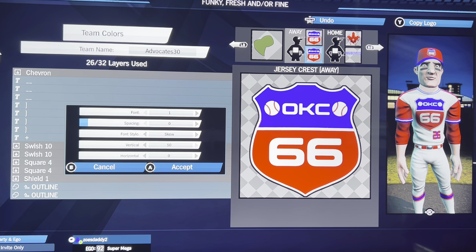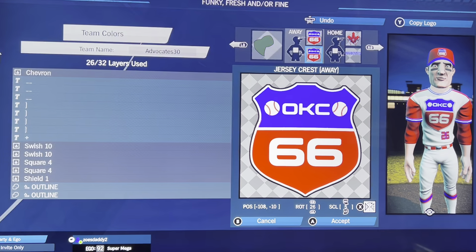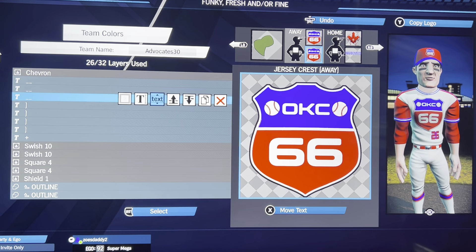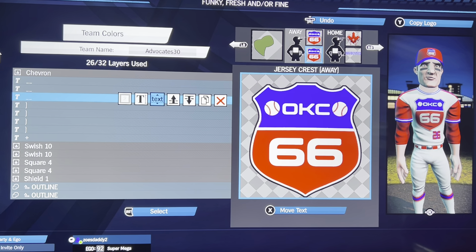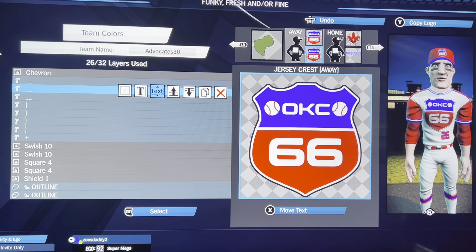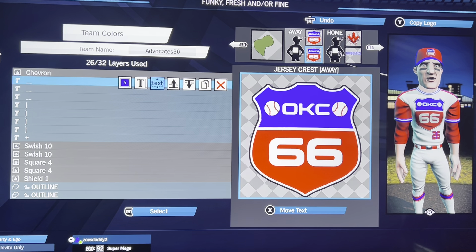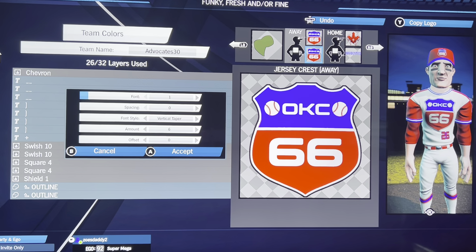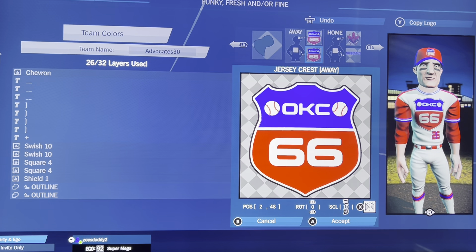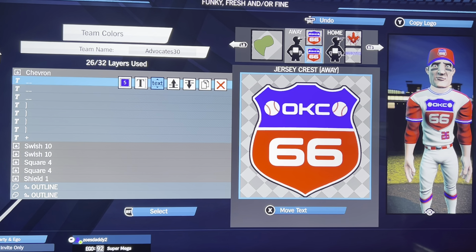Then I did two underscores in font 1, skew vertical 50. It looks like that — it just doesn't bulge out the shield on one side. That's at negative 108, negative 10, 26 rotation, and 5 scale, in white. Copy and flip it: 108, negative 10, 334, and 5. Then I copied it in blue — font 1, vertical taper 6 — at 2, 48, 0, and 10. That's just covering it, giving the actual color. Since we don't have the ability to just do half of a shield with one color.